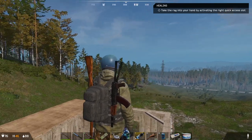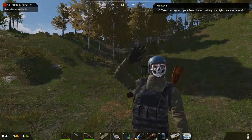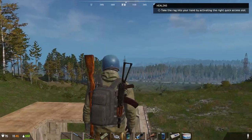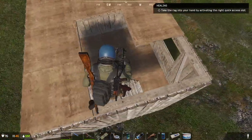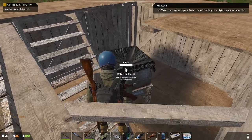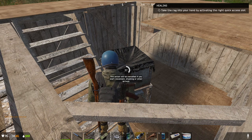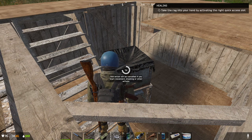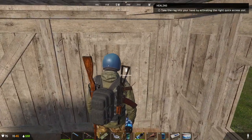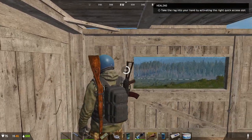Hello guys, welcome back to the channel. In today's episode we're gonna check out what we need for base and explore the map. This is building base part 3, and our water catcher is working great because I can fill my bottle by pressing F. It fills up to 100% water. Let's eat some breakfast in game and get into our adventure.